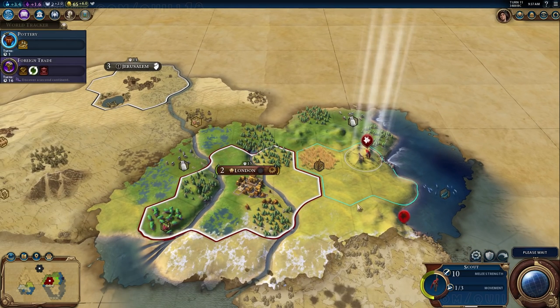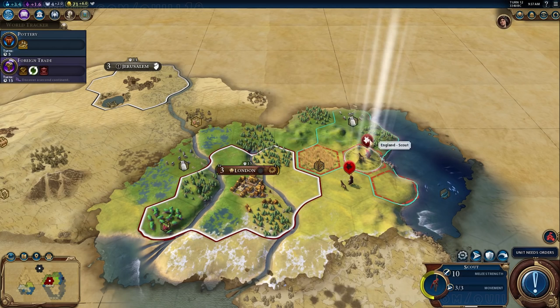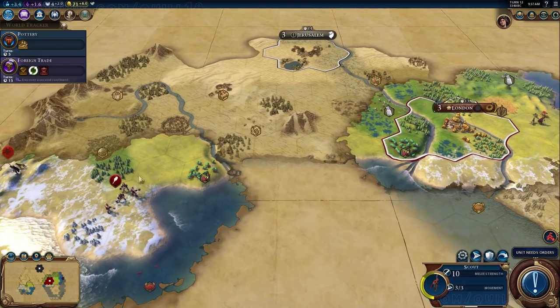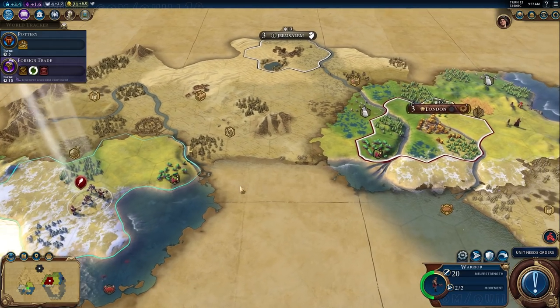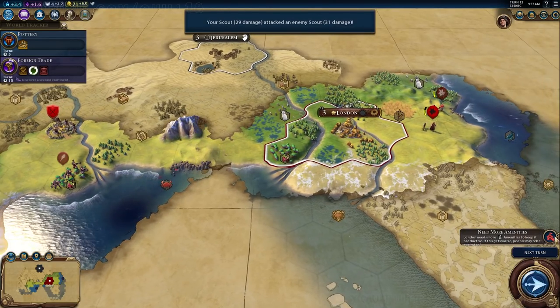This barbarian scout has just found my city and he's going to turn around and let his buddies know, which is going to be really bad for me. I remember now, so I'm thinking I better get my scout to start fighting and bring my warrior back home. I know all of a sudden I'm in a huge amount of trouble, because it's very unlikely I can kill the scout before it gets back to its base.